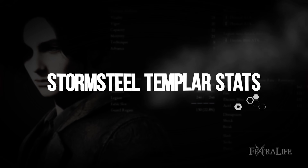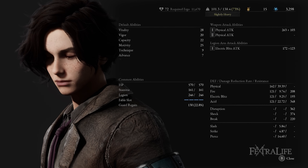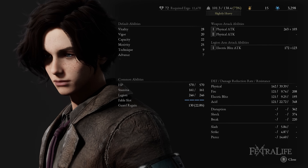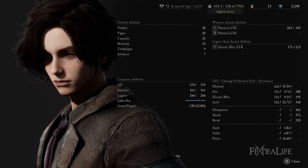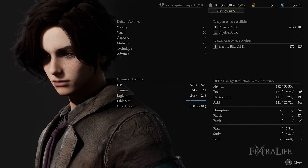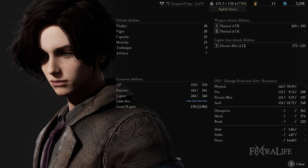For this build we'll only be using motivity as the main weapon damage stat. Leveling advanced secondarily could work as we rely on electric shock a lot which scales with advance, but the Fulminus has the same scaling on motivity and advance so it will be more efficient to just level motivity. For the rest of the stats you want high vitality to survive tanking hits, high vigor to be able to use multiple charged attacks, and high capacity to equip this very heavy weapon with special amulets and heavy duty puppet parts. We will not be leveling technique or advance.